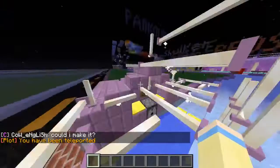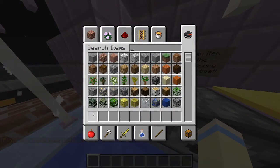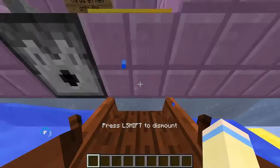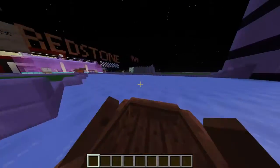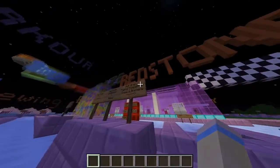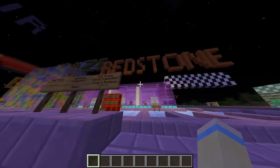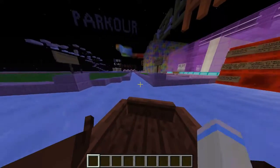You see these two gold pressure plates — you just take any item and throw it. You have to go really fast because those pistons come down really quick. This redstone was made by mousy23 and djh, and a little bit of zillery.